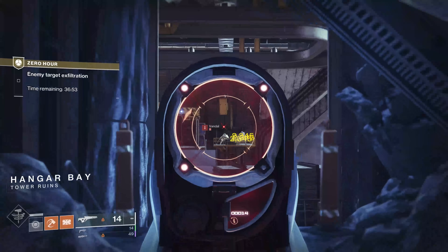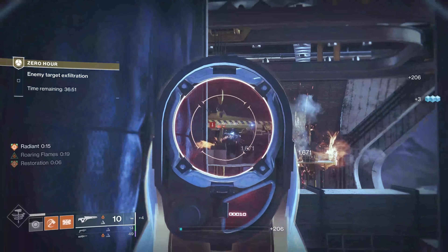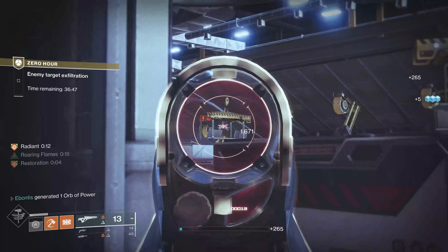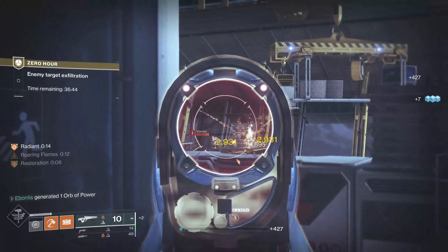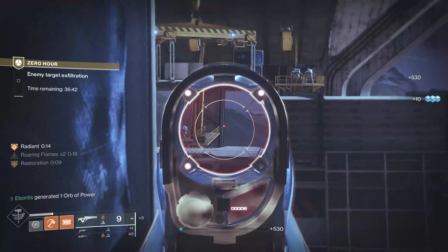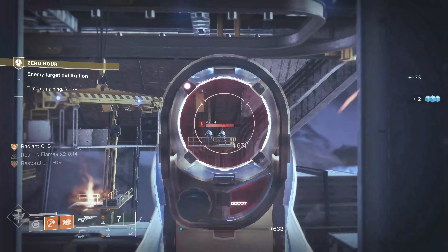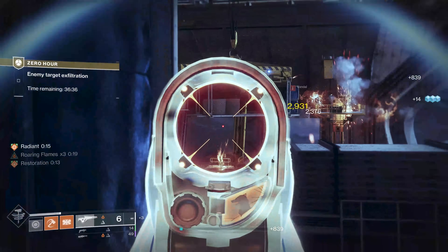If you jump in from say the Tower, you're not going to be coming in with as many reserves as you'd like. That's why it's important to consider how many reserves you have and where you're coming from, because if you come in from a social space you won't come in as high. I saw some heavy ammo drop, so I know I've got some. Taking out the vandal snipers here and trying to clear this upper deck from this corner will help.